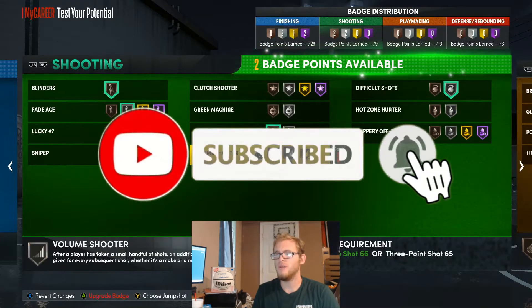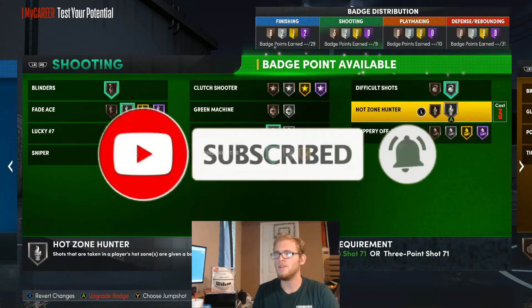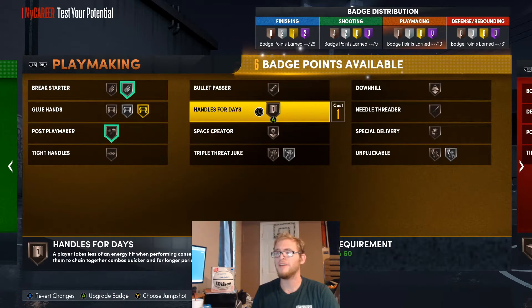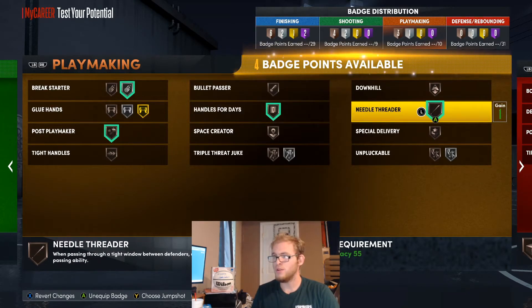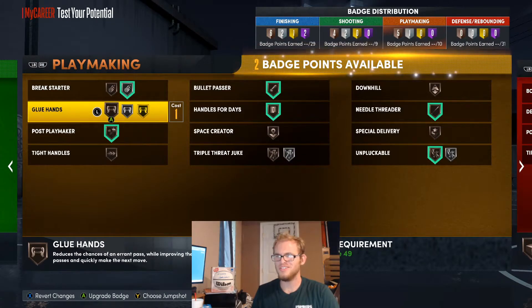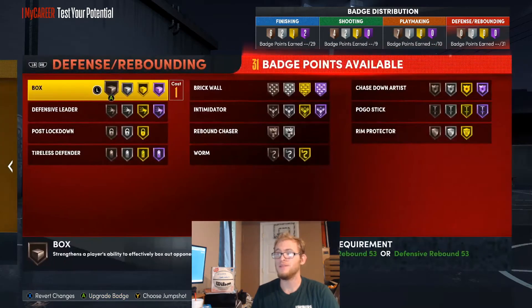For shooting badges, I'm going to use blinders, fade away, difficult shots, set shooter, volume shooter, and hot zone hunter. For playmaking badges, I'm going to use break starter, post playmaker, handles for days, needle threader, unpluckable, bullet passer, glue hands, and tight handles.